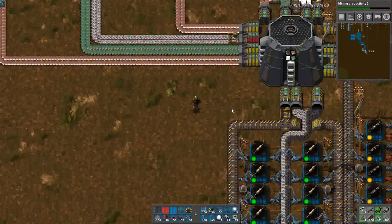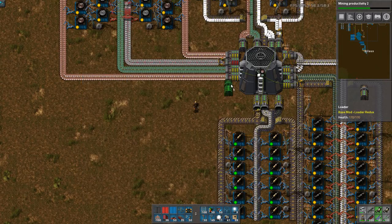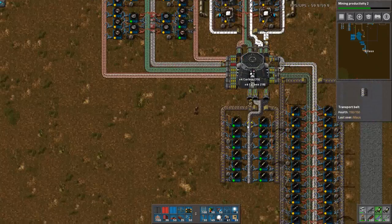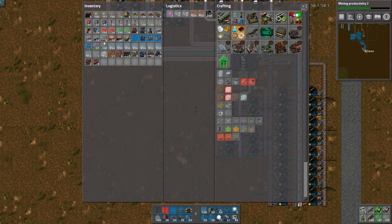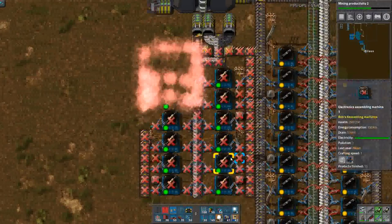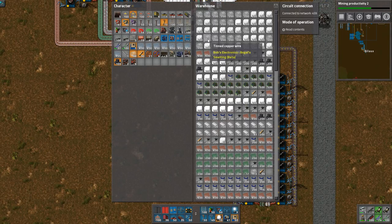Now this is the time where I need to extract what I need, and I think I'll actually be in trouble because I have four slots open and I need five. And even this one is way, way too close. Why did I do that? I built it too close - there's really no point in building things this close. It means that I have to do a lot of cleanup now.